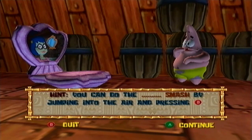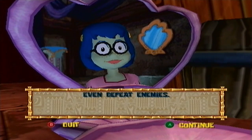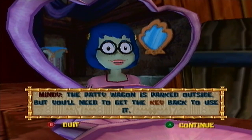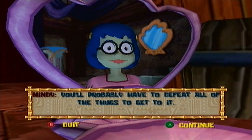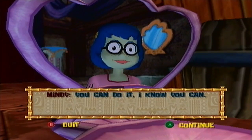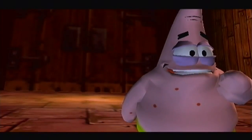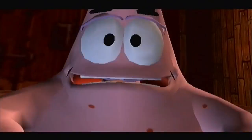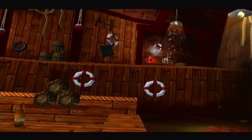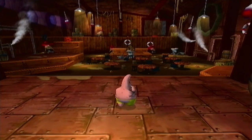You can do the smash by jumping into the air and pressing B. You have to be in the air for the smash to work. You can use it to press buttons, break through floors, and even defeat enemies. The paddy wagon is parked outside, but you'll need to get the key back to use it. The new enemy we were just introduced to is called a Spinner, I do believe. I'll have to check after recording this. I'll go ahead and show you guys the Smash move real quick - that's basically it, that's all it does.